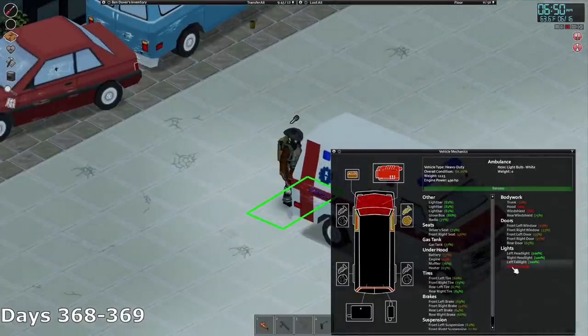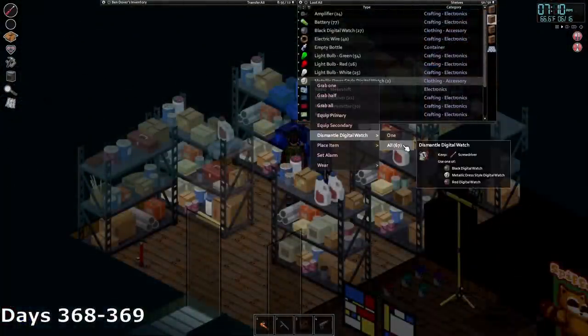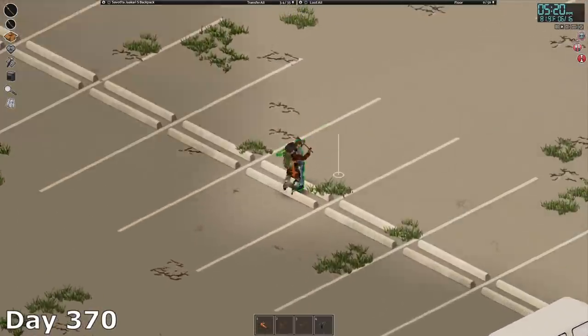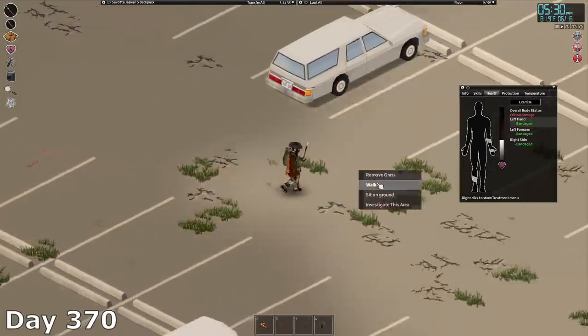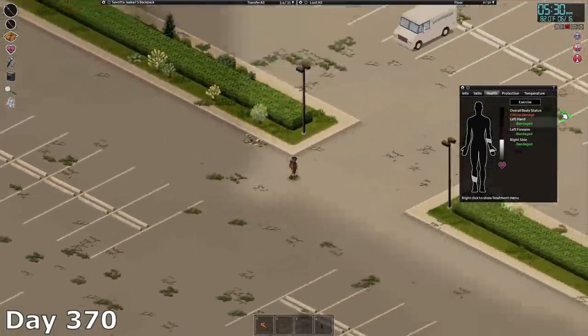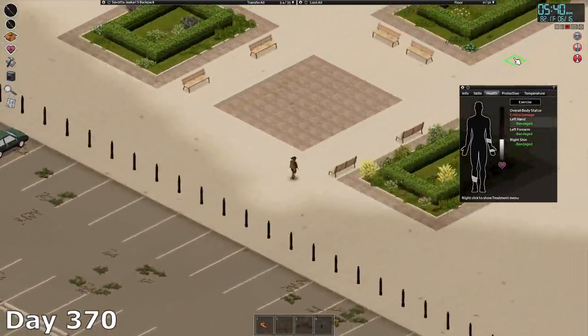On day 370, I finally hit mechanics skill 5 and spent the rest of the day disassembling all of my electronic stuff. After that was finished, I geared up to fight before realizing I was at critical damage from not eating all day. Now if you're thinking I'm a dumbass for letting this happen, you're spot on. But you gotta realize I was still overweight, which really messes with your endurance, so I was really trying to starve myself into dropping the pounds, which this fat ass really struggled with apparently.